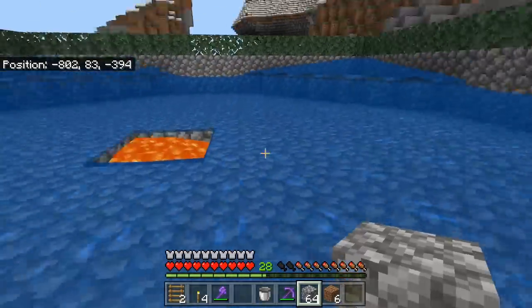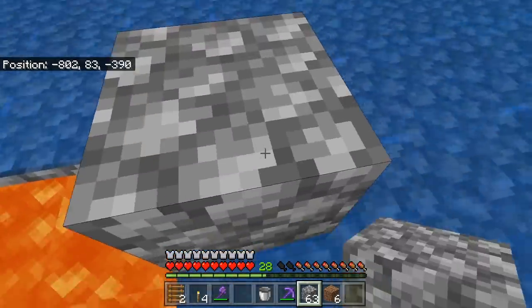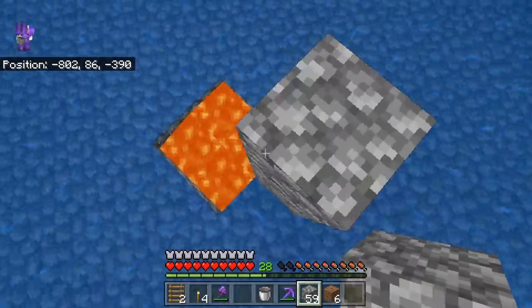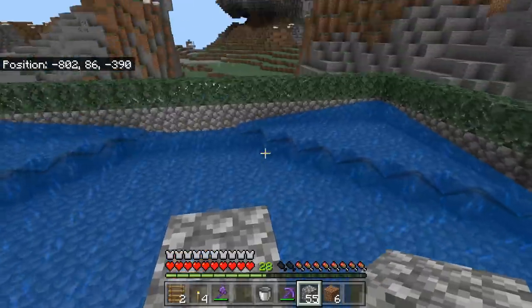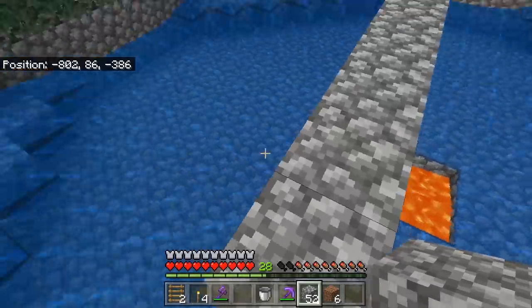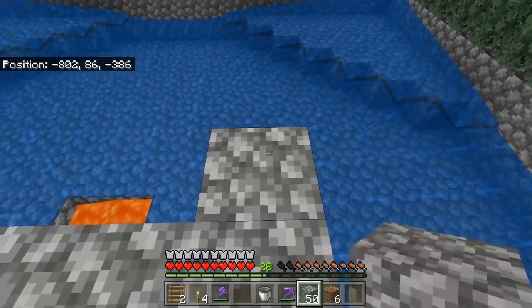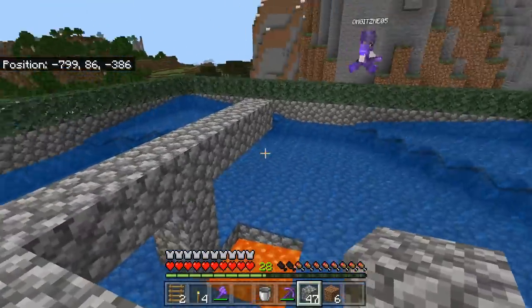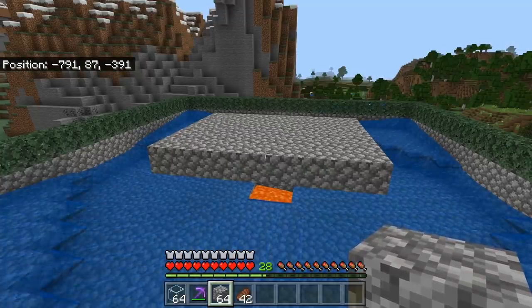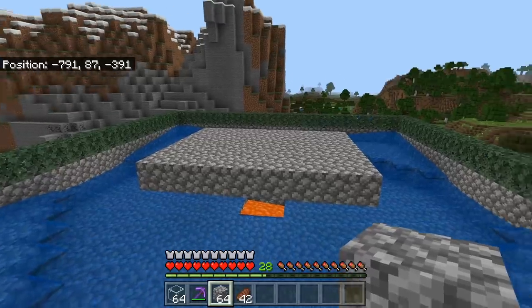Now I'm going to make a little center platform, which is going to be where we're going to place our beds later on. I'm going to build three blocks up, then four blocks this way, three blocks this way, one block over here, and four blocks this way. Now I'm going to fill in this little platform. Now that we've finished making that eight by six block platform that is perfectly aligned in the center of the farm, we're going to move on and create our glass villager enclosures.